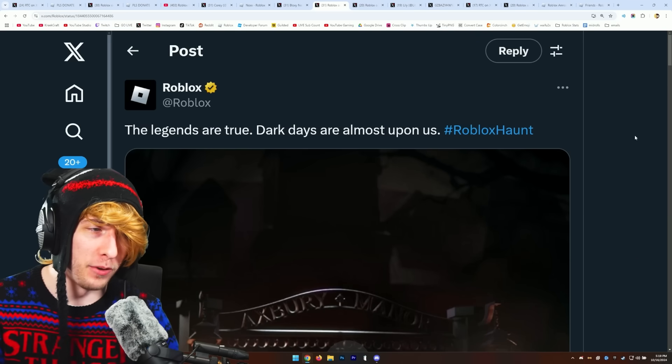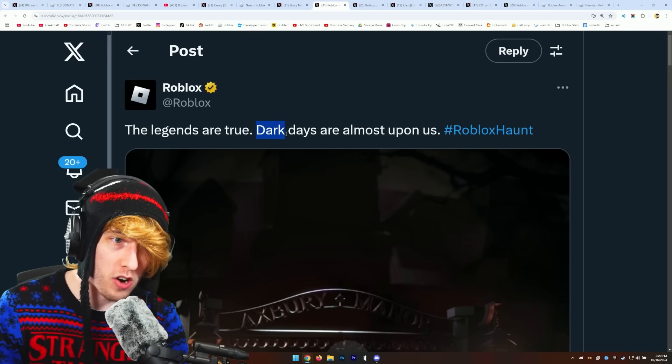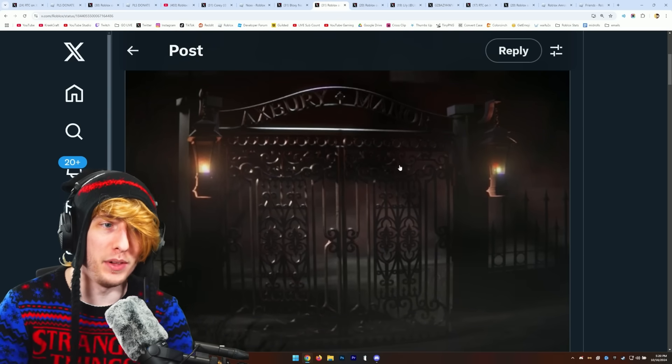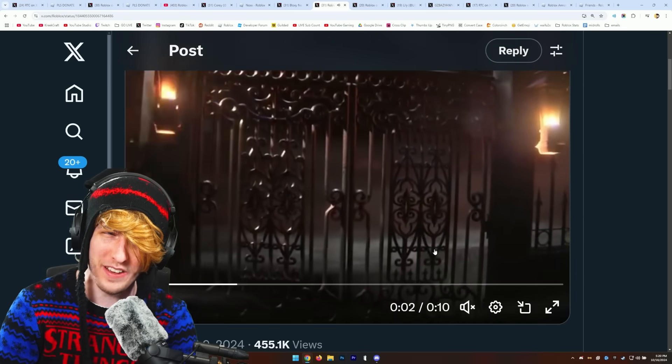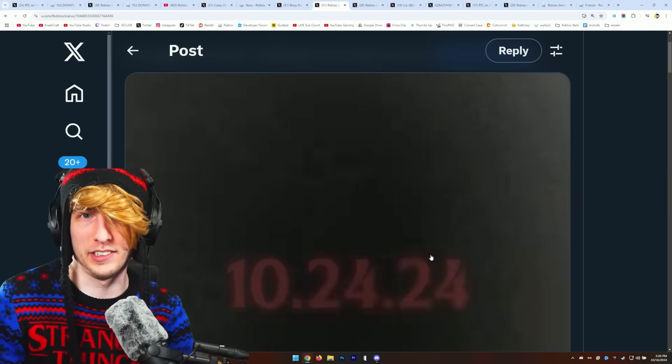Can we get a fourth? We got a fourth W Roblox update right now. Roblox tweeted out a few days ago and said, 'The legends are true. Dark days are almost upon us. Hashtag Roblox Hunt.' The next Roblox event is going to be starting next week on the 24th — it's the Roblox Halloween event. They're bringing back the Roblox Halloween event. It looks awesome.